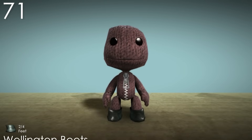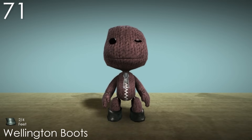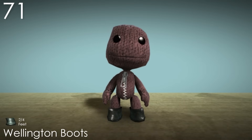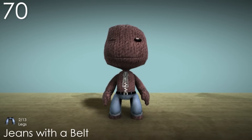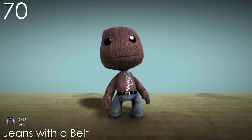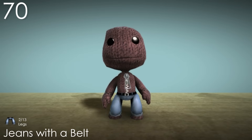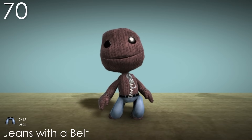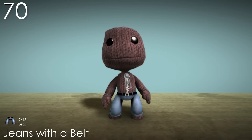Number 71: Wellington Boots. Out of the few pairs of shoes there are, these ones are probably the most basic, which is why I like them. They have a very round and cute shape that wraps around Sackboy's legs on all sides, and unlike every other costume in this category, they also have a nicely dark colour. Number 70: Jeans with a Belt. Pretty much all of the costumes that come in the cowboy set just make Sackboy look like he's ready to get down to business. This costume is very detailed for only being a pair of pants, coming with an entire belt that goes through loops, and even cuffs on the bottom. Overall a very nice design that could be used for a variety of different things.